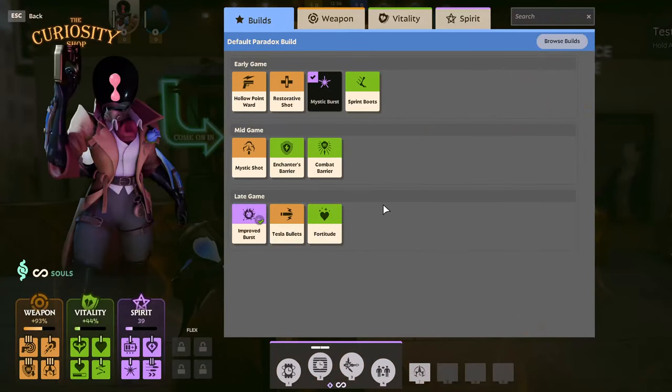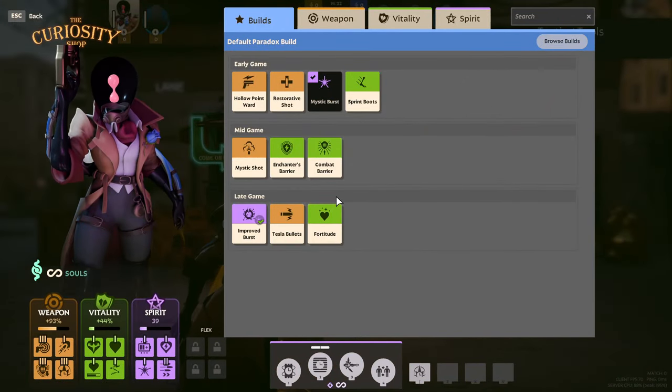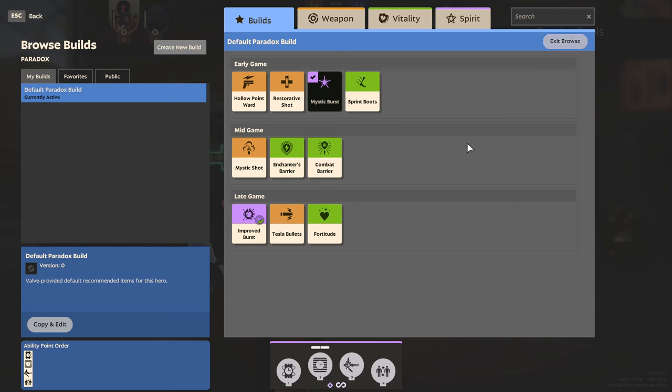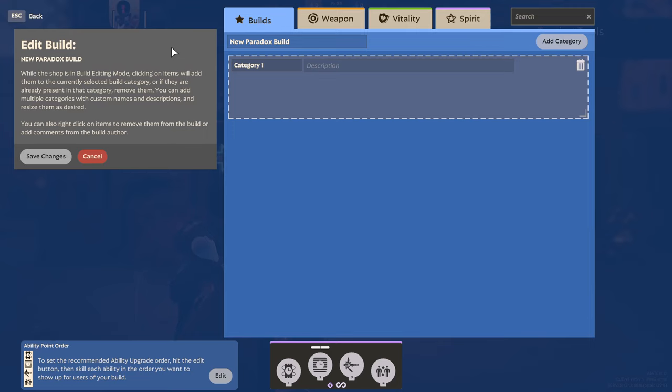When you open your item shop, you'll automatically be placed in the Builds tab. On the top right, you'll notice a button that says Browse Builds, and when you click it you'll be taken to the Custom Builds menu. By clicking on the Public tab on the left of your screen, you'll see builds other players have created and published. If you find one you like, you can click the heart icon to save it as a favorite build, and it will open automatically whenever you start a match with that hero. If you click on Create New Build, you'll be able to create and customize your own build with different categories, and can even include an ability point order as well.